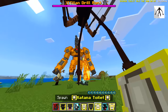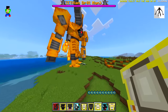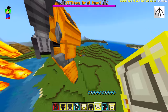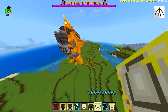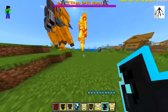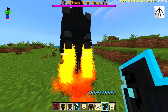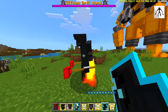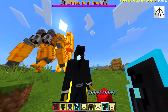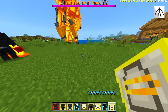We got katana toilets — drill man just got rid of it instantly. Katana toilet, you don't have enough health for that. We got plunger cameraman — look at the flames, that's a lot of flames. It's not moving from the ground though, that's a little bit strange. Is that the camera part on top? I think it is.